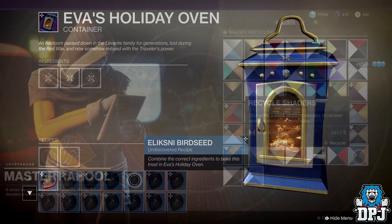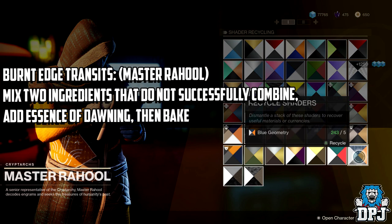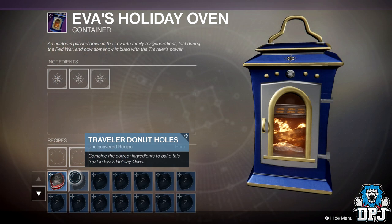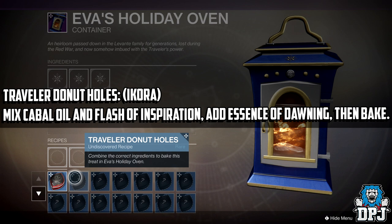The next recipe is for the Burnt Edge Transits and this is for Master Rahool the Cryptarch of the Tower. You mix two ingredients that do not successfully combine, then add Essence of Dawning and bake. It's important to note this is actually not a recipe, so it will not count towards the triumph of creating recipes. Next is the Traveler Doughnut Holes for Ikora Rey — mix Cabal Oil and Flash of Inspiration, add Essence of Dawning, then bake.